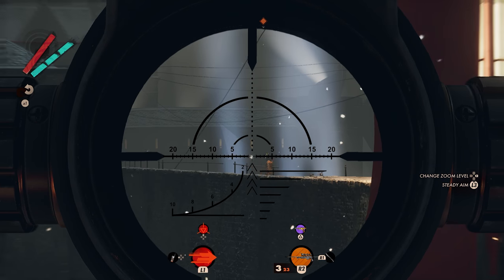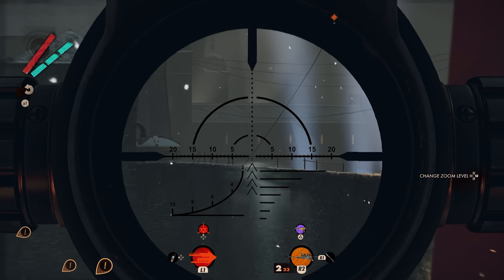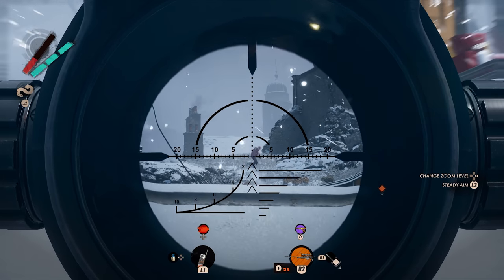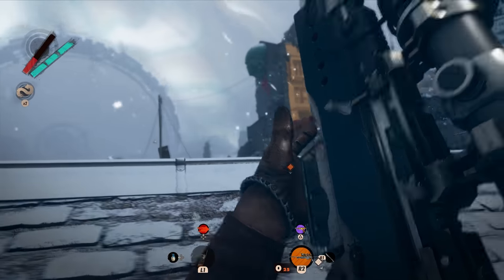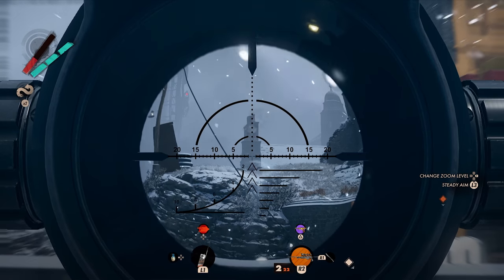You can find this weapon as part of the Keep on Giving optional arsenal lead in Updarm in the afternoon. Of all the arsenal leads, the Sepulchre Bretaria is by far the easiest one to find, so it's likely that it'll be the first one you go for. If you haven't found this sniper rifle yet, here's a complete guide to finding this powerful weapon.